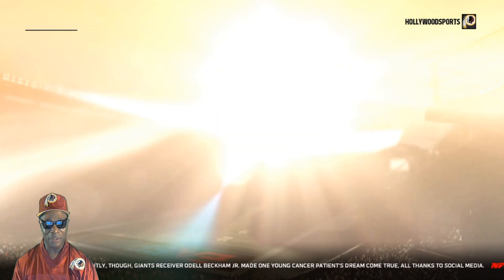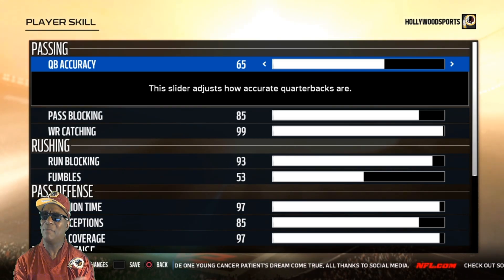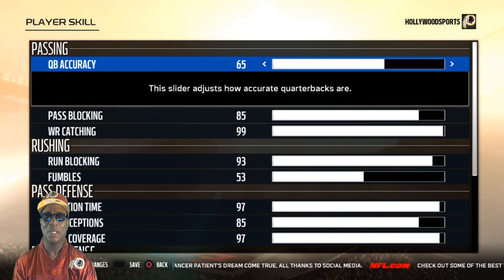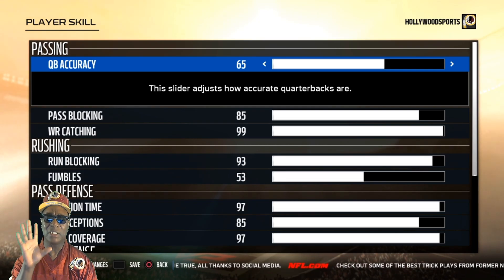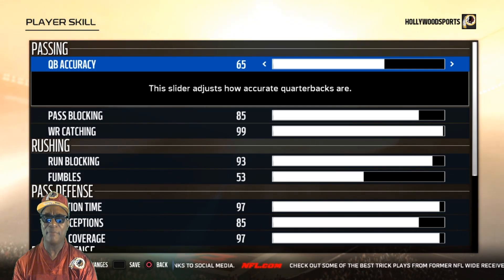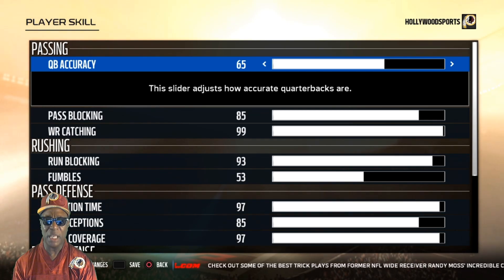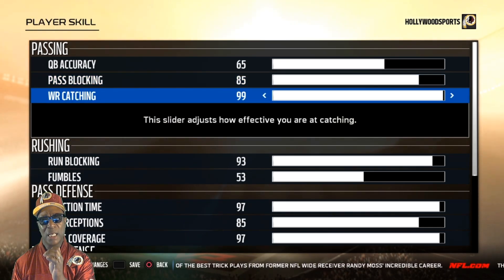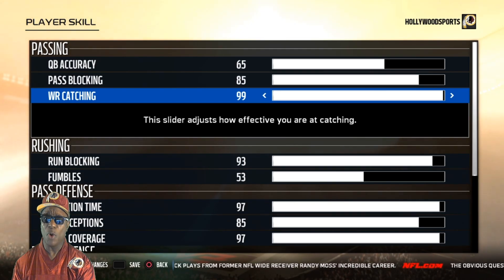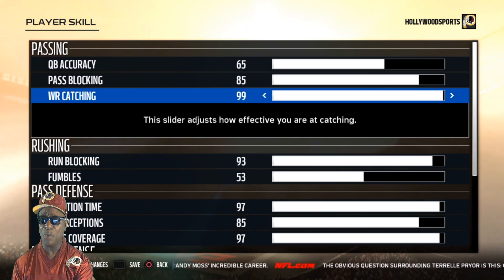Player skill — quarterback accuracy 65. Don't pay attention to the numbers; it's the gameplay that matters, it's the result you get so All Madden doesn't cheat you. Pass blocking 85, wide receiver catching 99 — because you'll drop a lot of passes depending on your team's ratings. I didn't just play with the Redskins for these ratings. People will be playing with different teams and won't get the exact same results as me, but I tried to balance it out.